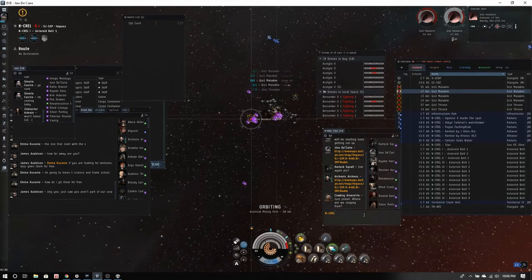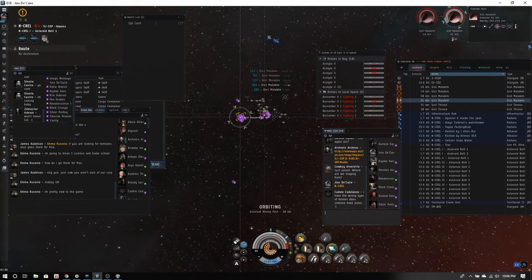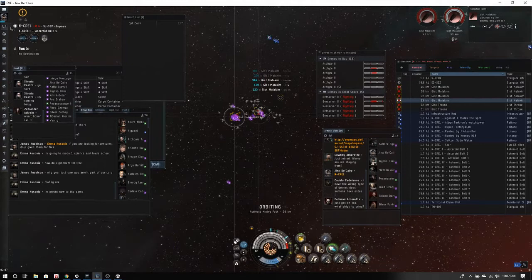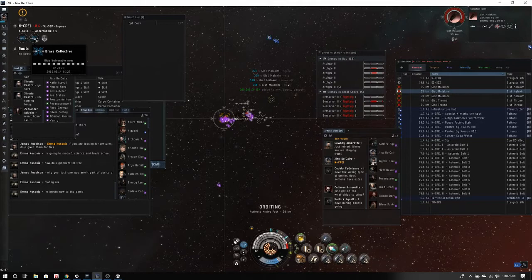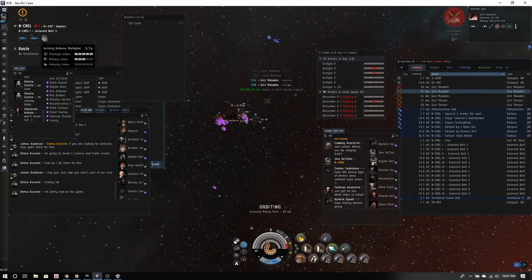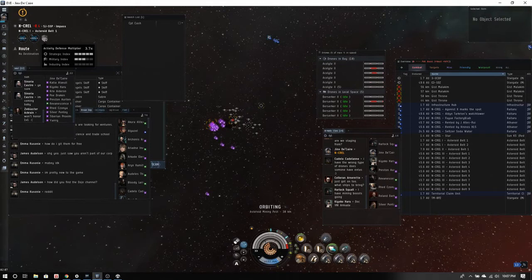We are in NKrell, which is the Armada system — feel free to come rat with us. Now I'll go over the ADM. If you have the little arrow at the top where you can see the Brave stars, you can see two things: they're vulnerable now, and the length of vulnerability is also determined by the Activity Defense Modifier. If you hover over the shield you can see a dropdown.